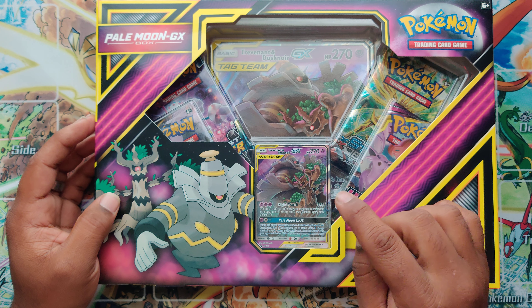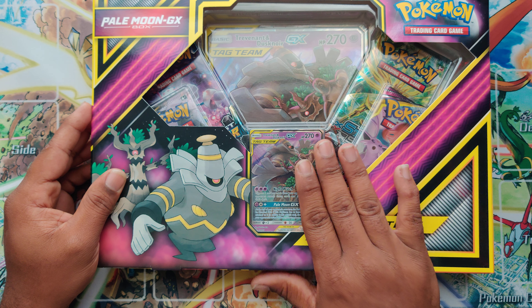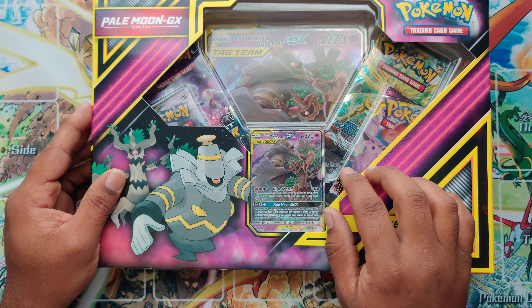What's up Pokemon fan club? It's your boy Fonzie and I'm here with another opening for you. Today we have Pale Moon GX, Trevor and the Dust Noir. Got the box and I'm excited.